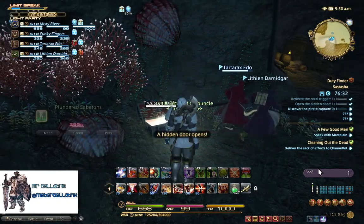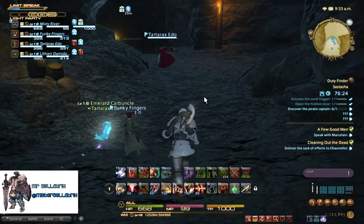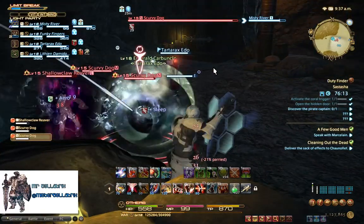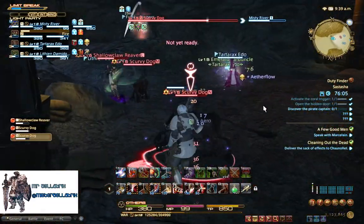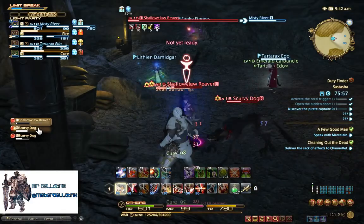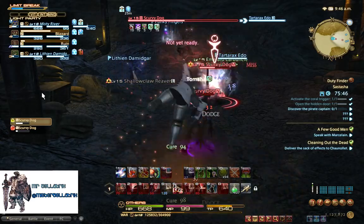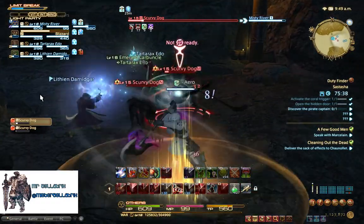Defeating the boss drops the first treasure chest - there's some Plundered Gear for tanks, but it's no use to me as I have that set already, so we pass. We run into a Shallow Claw Reaver and two Scurvy Dogs. Grab enmity on the enemies, and wait for the White Mage to ping them around like pinball balls. In terms of kill order, I would try to take out the Reaver first, then the two Scurvy Dogs. I've just given up on marking targets - they're just not paying attention to them.